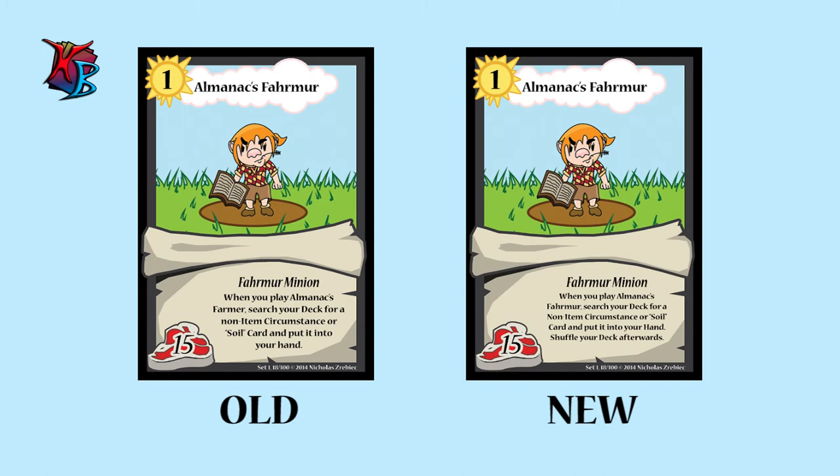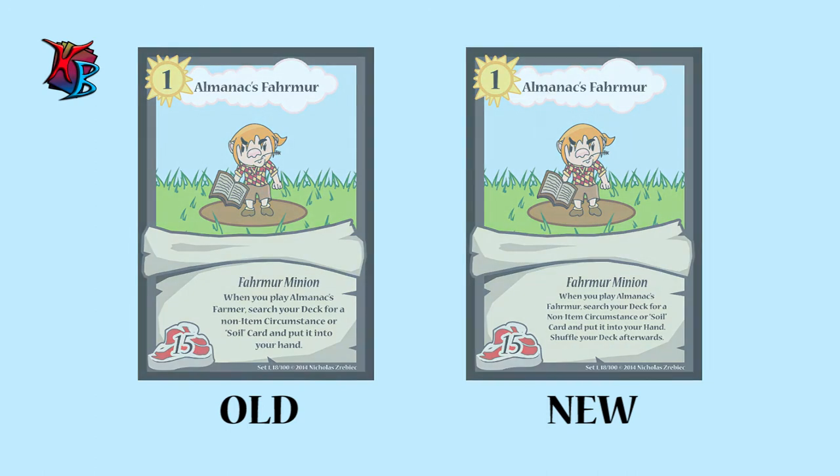Old Text: When you play Almanac's Farmer, search your deck for a non-item circumstance or soil card and put it into your hand. New Text: When you play Almanac's Farmer, search your deck for a non-item circumstance or soil card and put it into your hand. Shuffle your deck afterwards. Why the changes? First of all, we misspelled Almanac's Farmer's name in the effect. Secondly, we forgot to add that you need to shuffle your deck after searching for the card.